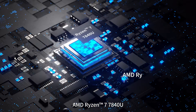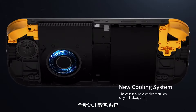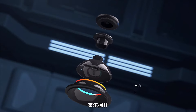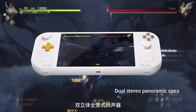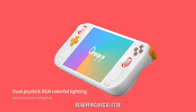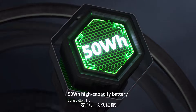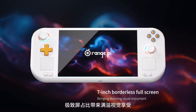AMD Ryzen 7 7840U — unleash the power of performance. New cooling system: the case is always cooler than 38 degrees Celsius, so you'll always be at your best. Hall rocker — no dead zone, high precision, and no drift. Dual stereo panoramic speakers, pleasant sound. Dual joystick RGB colorful lighting — ignite the passion of fighting. 50 Wh high-capacity battery, long battery life. 7-inch borderless full screen, bringing stunning visual enjoyment.